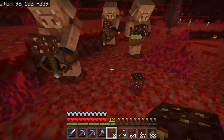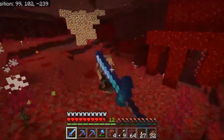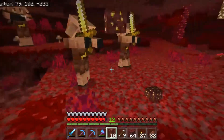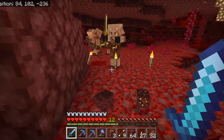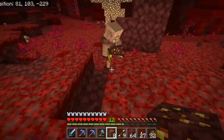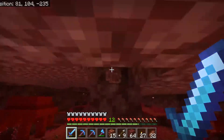I'm trying to get the piglins to trade with me - take the gold and don't attack me. What are you going to give me though? They left crossbows but no trades. Maybe I need to be wearing gold armor for this to really work. It's getting a little crazy down here.